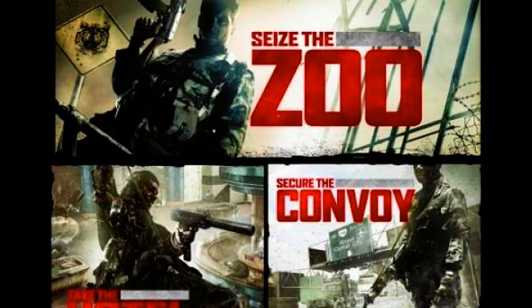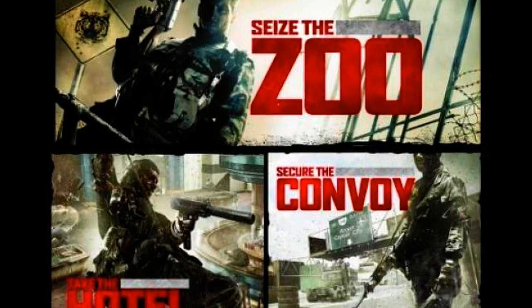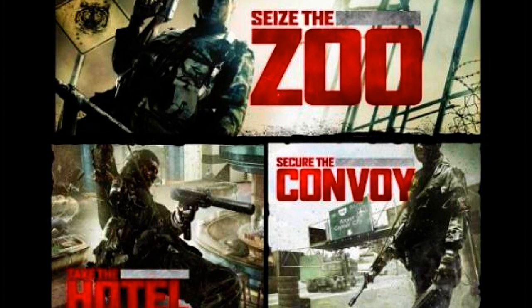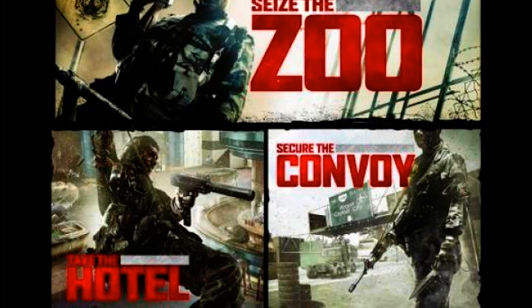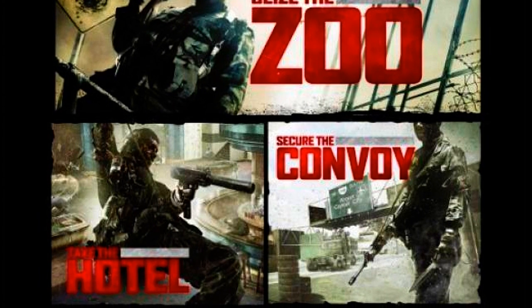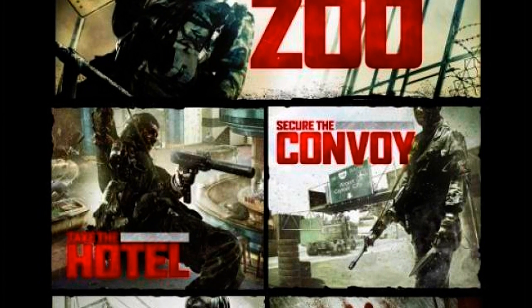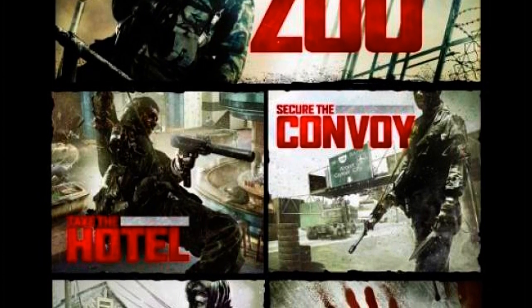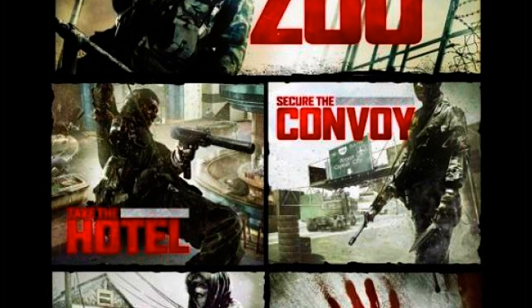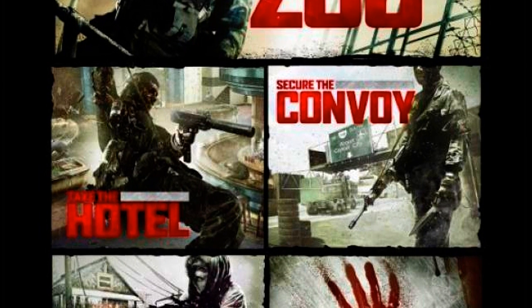The second one is called Secure the Convoy. Based on the tiny little picture they've got there, it looks like you're going to be on a freeway, kind of like that spec ops mission in Modern Warfare 2 where you're trying to get across the bridge. If it's just confined to one bridge it might be kind of boring, but it could be like a freeway intersection kind of thing.